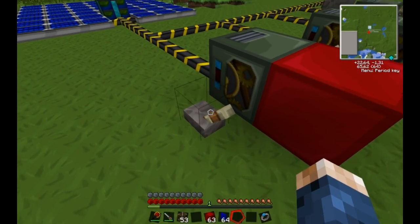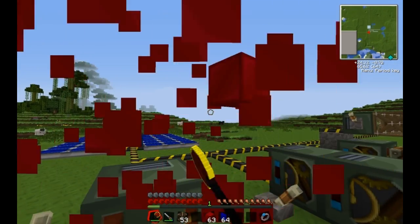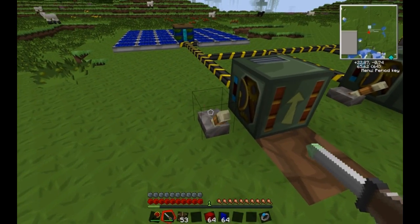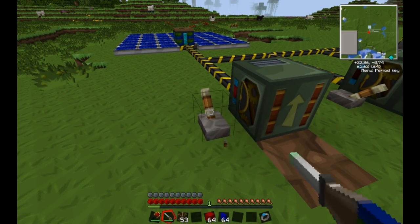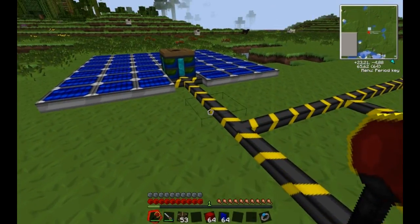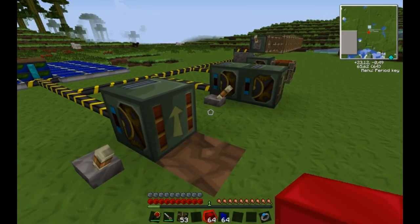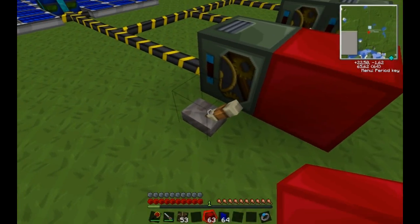Frame motors are blocks that move other blocks. As you can see here on this frame motor, it has what looks like a conveyor belt. The frame motors need blue electricity to function — that's why I have all these solar panels. When you place a block here, it will move that block.